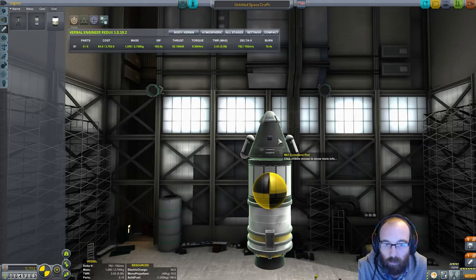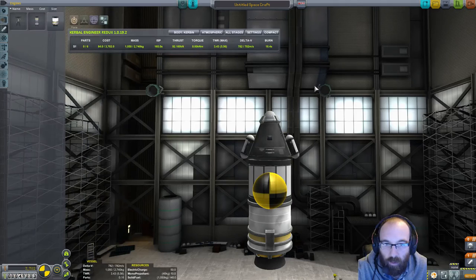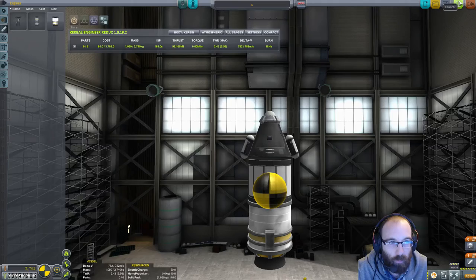We're not worried about the stages dropping off at this stage because this should get us back down again quite safely. We don't need anyone special — we'll wait until we need someone special. So we'll stick that crew member in, call this rocket something, and save it. That should do us as a very quick and simple spaceship. We'll launch that.